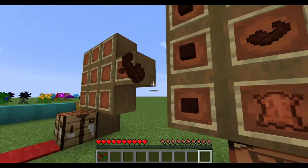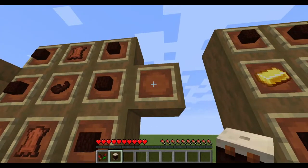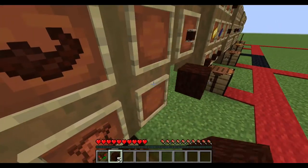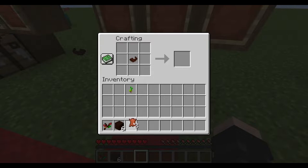Moving over to here, we are then going to make the Drum of the Wild. Using six living wood this time, two leather, and the Horn of the Wild — placing it in the crafting table like this will get you the Drum of the Wild.